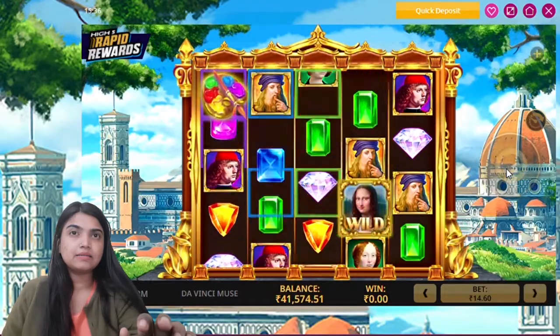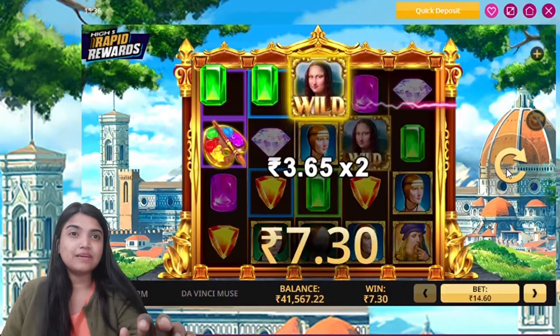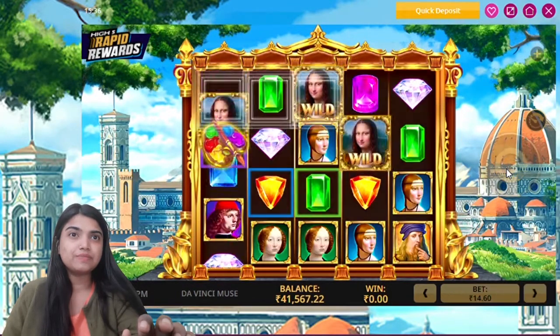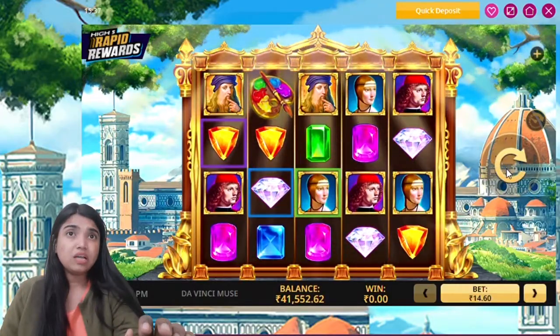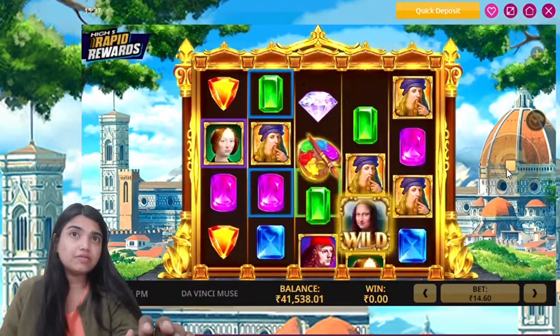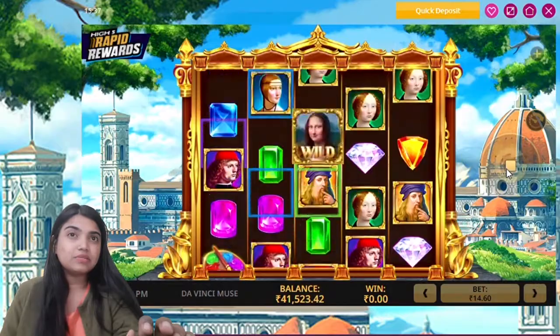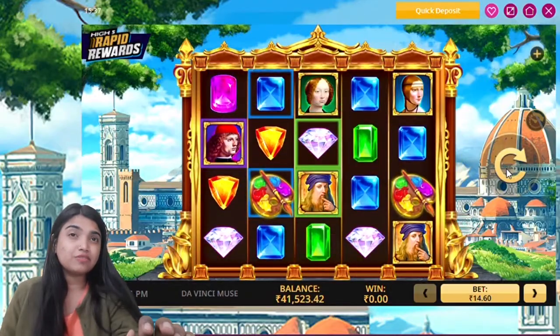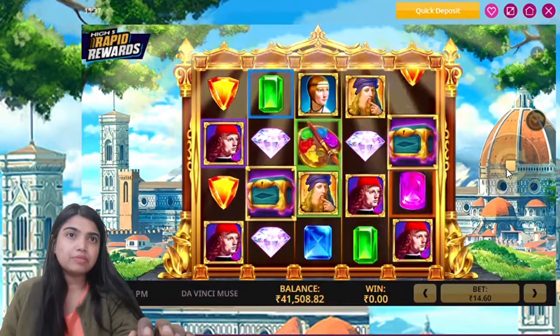Wilds. The two wilds are giving me 7.3 Rs. Returns are much more than the amount — that's a lot. You can see the Symbols — the Returns are different for each one. There are different returns for Diamonds, Blues, Greens, and Paints. All of them have Rapid Rewards.